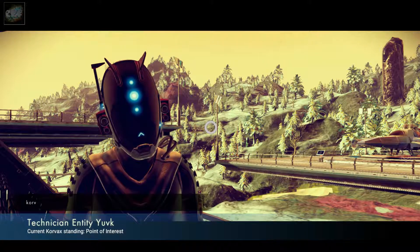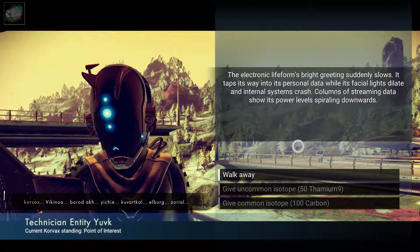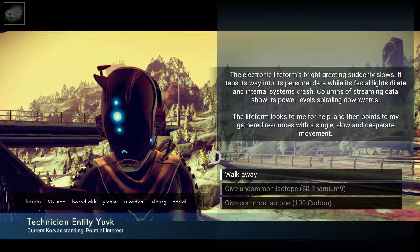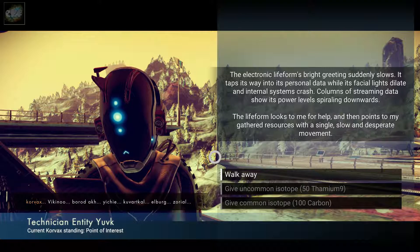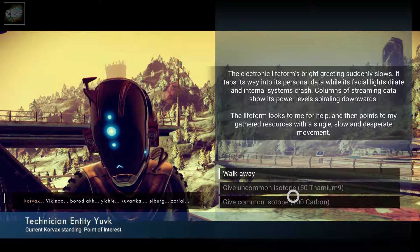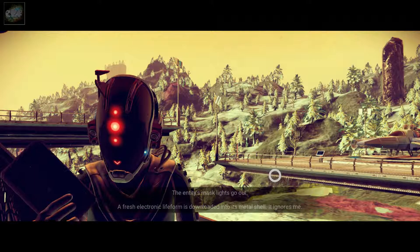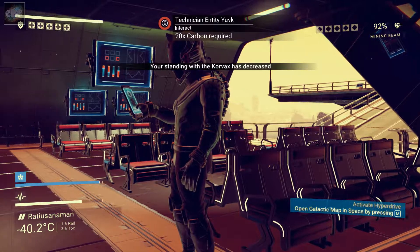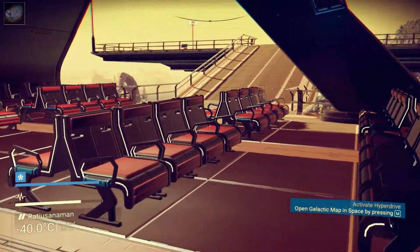What do we got here? I didn't understand a word you said. Warren's price breeding suddenly slows — it taps its way into the personal data while its chill lights dilate and internal systems crash. That's too bad. Columns of streaming data show its power levels spiraling down. A life form looks to me for help and then points to my gathered resources. Oh, sorry dude. I can't help. Sorry.